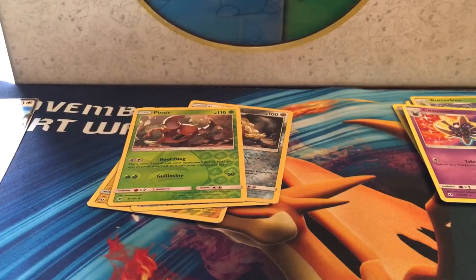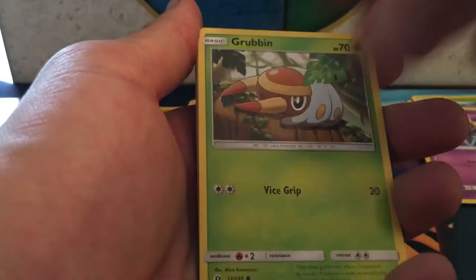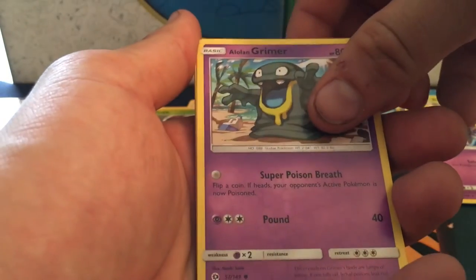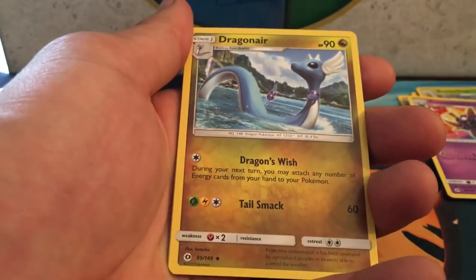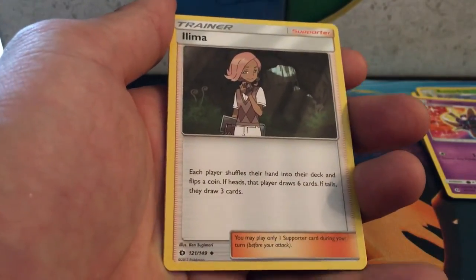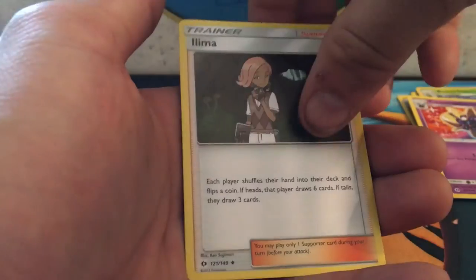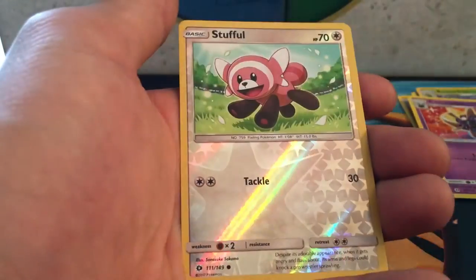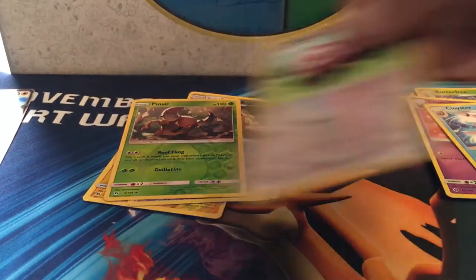I also got the Gumshoe pre-evolutions, which is pretty cool. Last pack — we got a Fearow, a Jangmo-o, Spearow, Nuzleaf, and Snorunt. Fire Energy, Double Colorless Energy — another staple — a Dragonair, a Whammy trainer where each player shuffles their hand in and flips a coin: heads draws six, tails draws three — not sure it'll be played. We also got a Rolycoly, a Stufful reverse holo, a Comet Punch, and a Clawitzer rare.